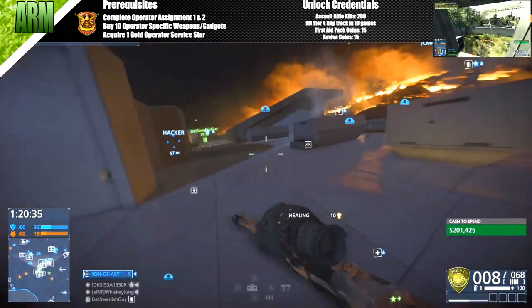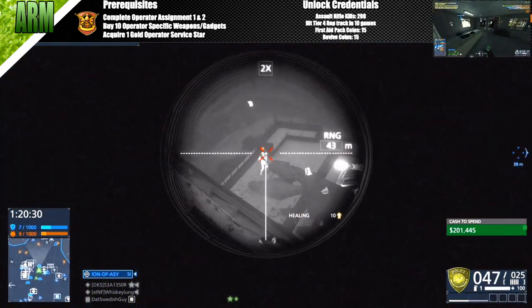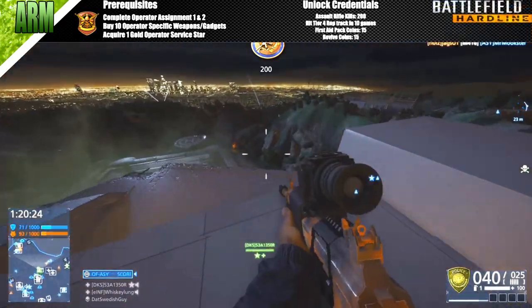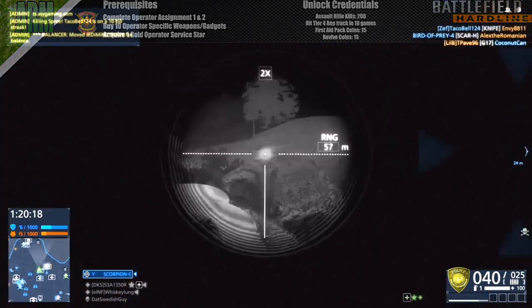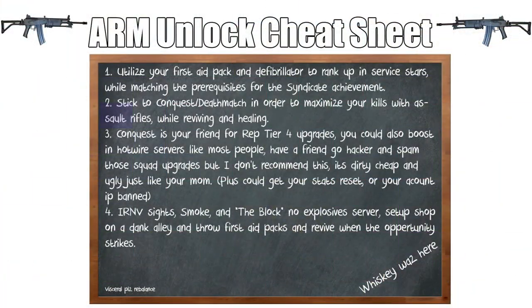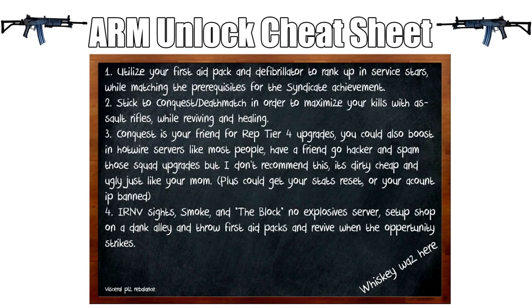I've made this cute little cheat sheet for you guys — get used to it, because I think this is going to be my format for future unlock videos. You're going to want to throw down first aid packs and use your defib as much as possible. These two team-based actions can net you big points, helping you reach that gold service star and working towards your 15 revive coins and 15 first aid pack coins.